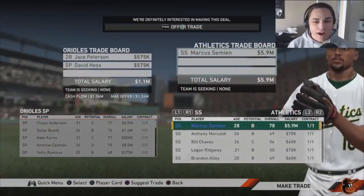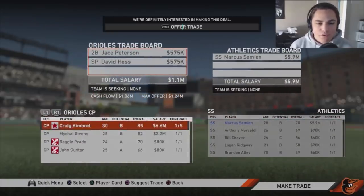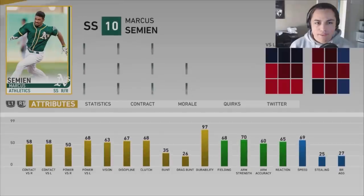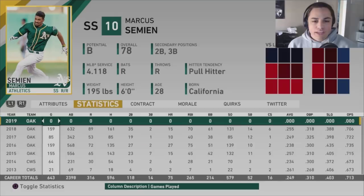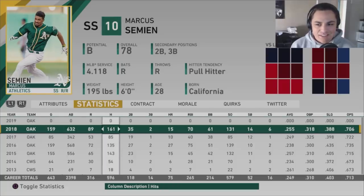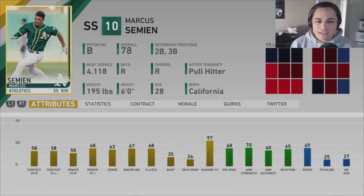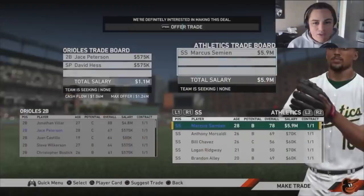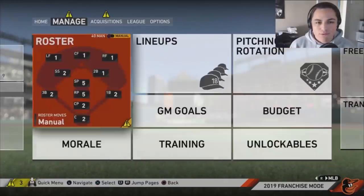We're trading Jeffrey Ramirez, our five-starter, and David Hess — he's probably not going to feature in this rebuild. We're also trading our backup second baseman Jace Peterson for Marcus Semien of the Athletics. Looking at his stats, he's actually having a pretty solid year in real life — 15 homers, 70 RBIs, .388 slugging, .318 on-base, .255 average. His stats have only continued to go up. He's a 78 overall, B potential, 28 years old.